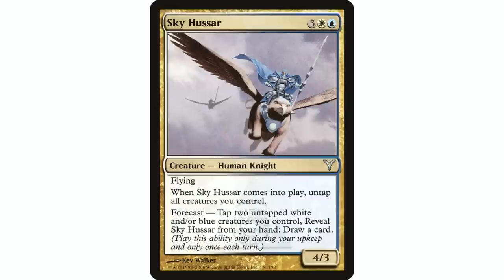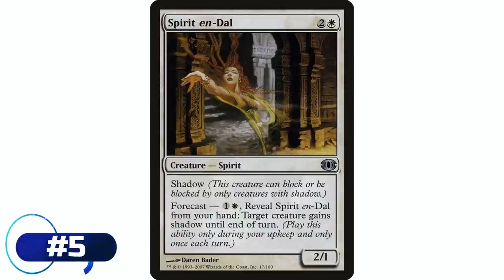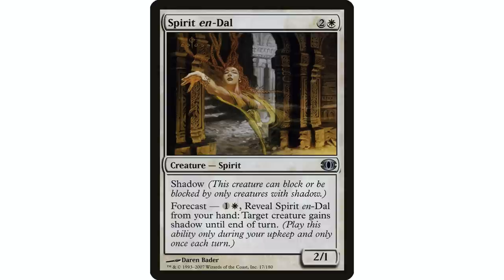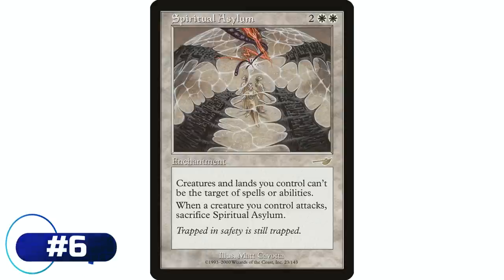Speaking of forecast, coming in next is Spirit en-Dal — two and a white — spirit 2/1 with shadow and forecast. This one costs mana though: one and a white — reveal Spirit en-Dal from your hand, target creature gains shadow until end of turn. This is a great way to make a creature unblockable in white. A creature with shadow can't be blocked except by shadow creatures, which typically means it's unblockable. This is a unique effect in mono white to make a creature unblockable, which can be really important in certain decks.